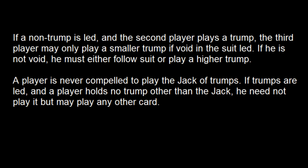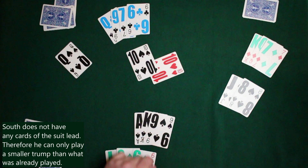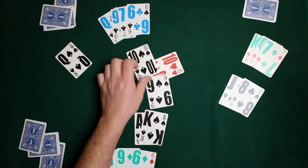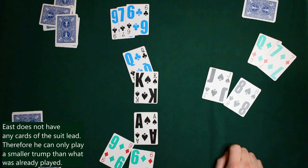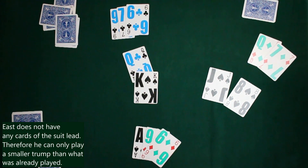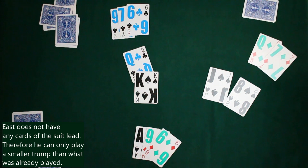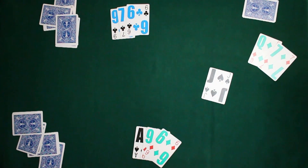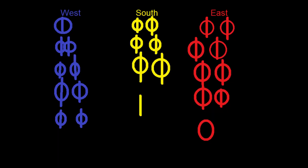There's another trump rule not found in many other games: if a non-trump is led and the second player plays a trump, the third player has to play a trump lower than that. In this condition with spades as trump, if a player doesn't have a card lower they may just have to take the trick — I'm not 100% sure on that edge case. But here, east doesn't have the led suit, so they must play a smaller trump if they have it. They do — they play the eight of spades — and that goes to south, who leads the next trick.